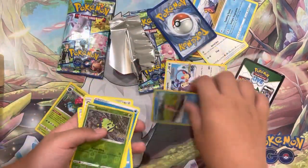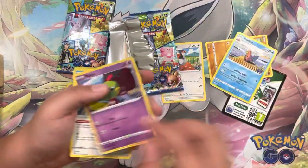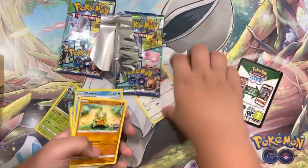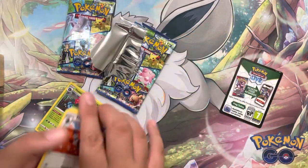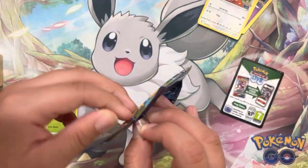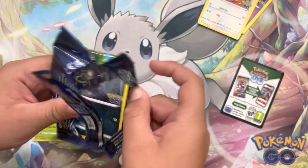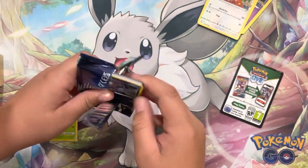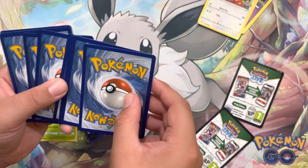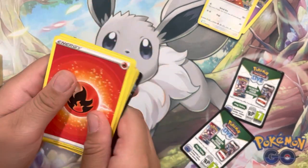Let's pick these up and now open the second pack, which hopefully has something good. The Ditto's in the format. Let's open it up and see what we get. By the way, Radiant Eevee is in the game, I believe.